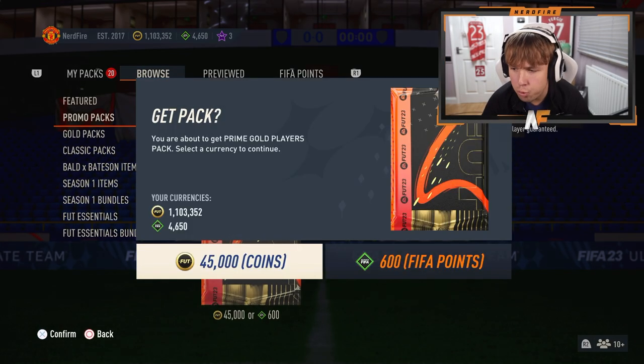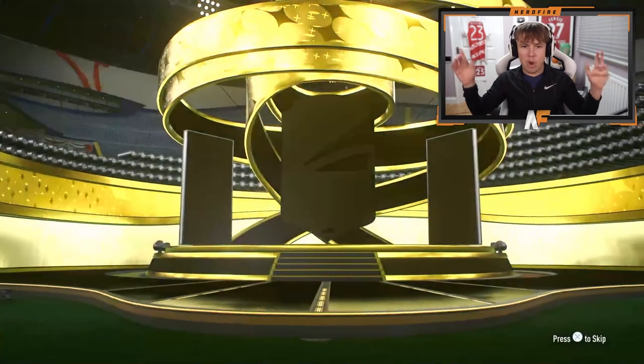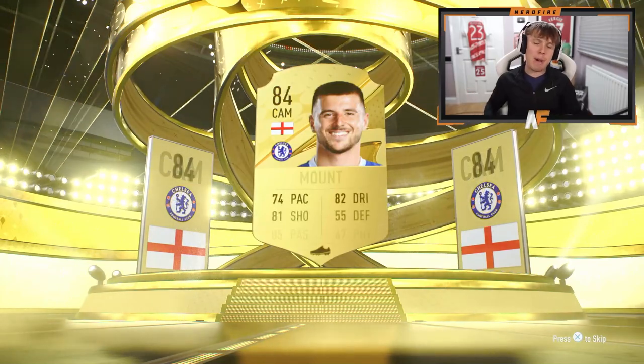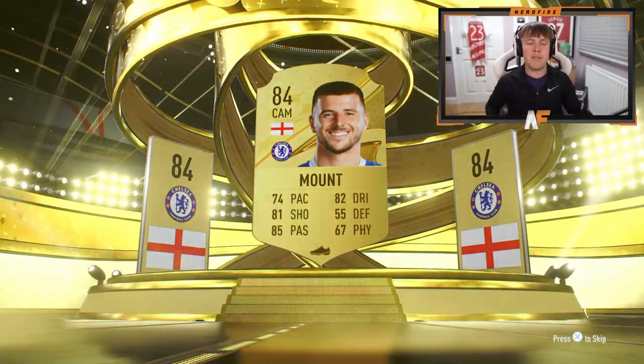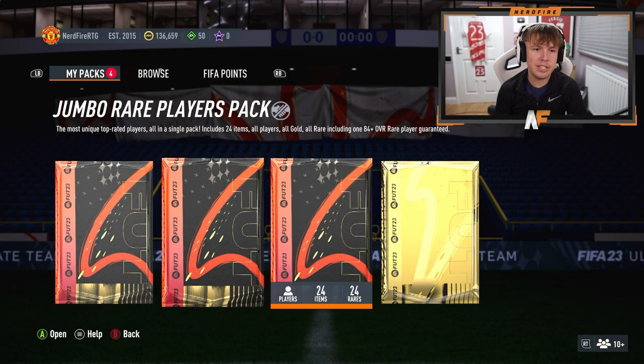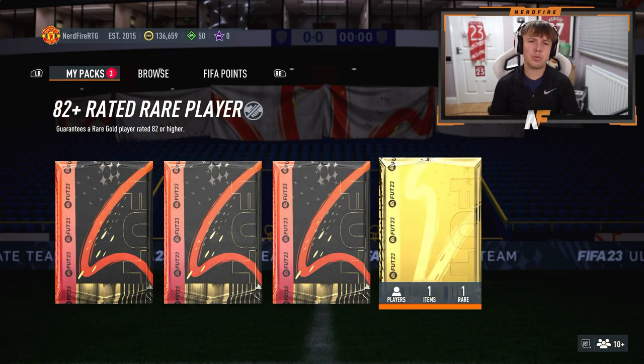We've got a final prime gold player pack now. Then we're going to open up my 100k's on my RTG account. This one's looking pretty bad to end it — we end it on a Mount. So we're going to go across to the Xbox account now. We've got 200k packs and a 50k pack. We've got 50k, 200k's, and also an 82 plus which we'll open up first.